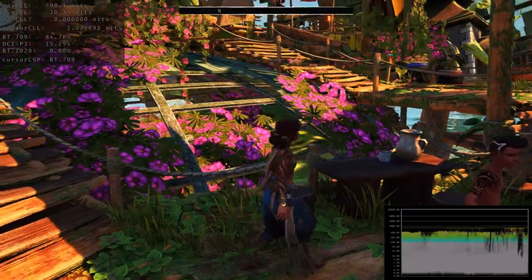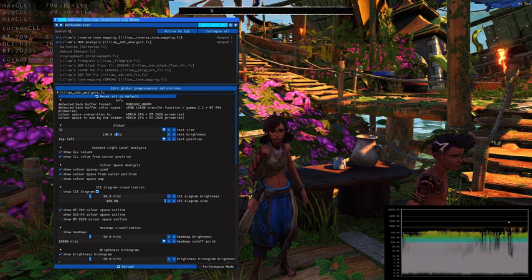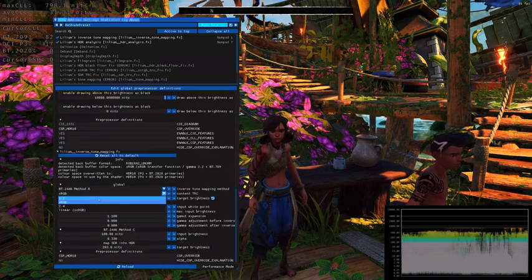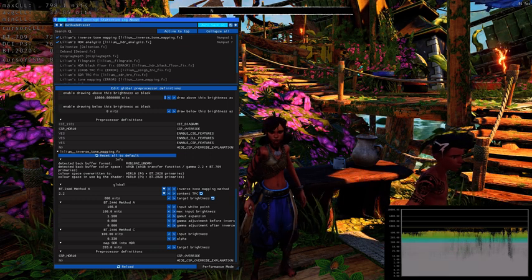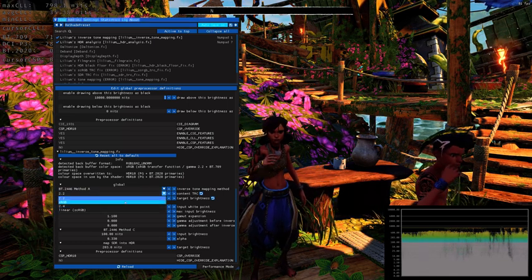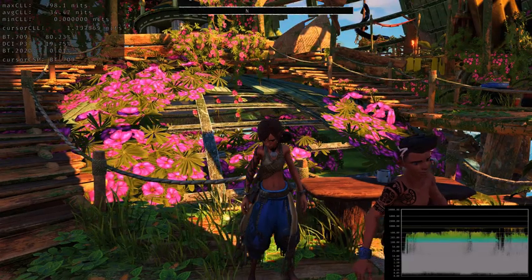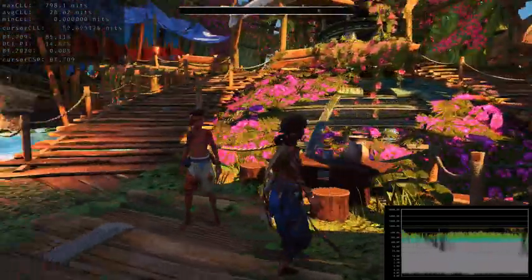Let me show you how to tell whether to use sRGB or Gamma 2.2. Take a look at this table — all the details are visible right now. If I change from sRGB to Gamma 2.2, boom — you're crushing. This is obvious; you don't have to be an expert. It's obvious this game is sRGB. But for the vast majority of games I've tested, 2.2 is the way to go. It's just something you have to check, and aside from that, it just works.